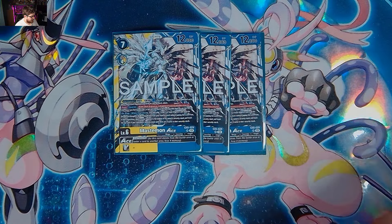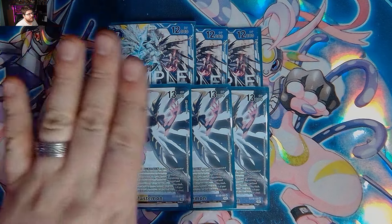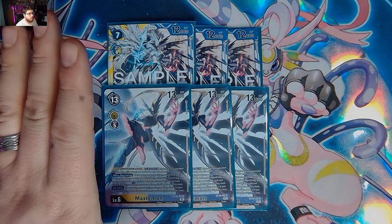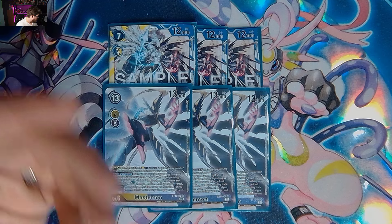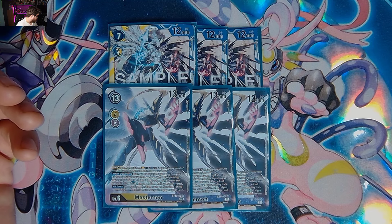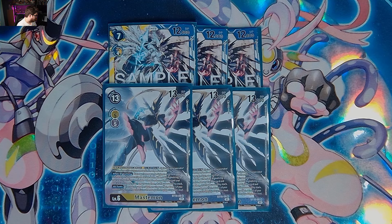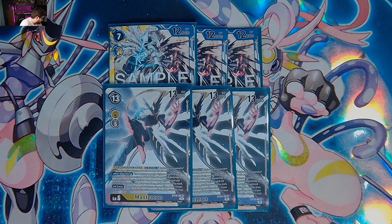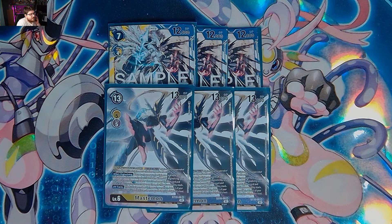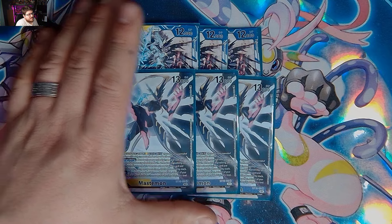We are playing three of the old school Mastemon because Mastemon is really solid — you want to have both. They combo really well with each other. Mastemon says when Digivolving, place one yellow or purple Digimon card from your trash at the top of your security stack. If you DNA, you may search your security stack, play a level five or lower Digimon card without paying its cost or memory costs, then shuffle your security stack. When you play another Digimon by an effect, delete one of your opponent's Digimon whose level is less than or equal to the level played. Mastemon has its natural mid-range effect, while Ace removes almost anything.